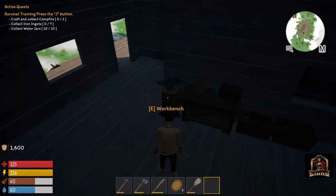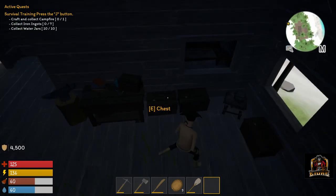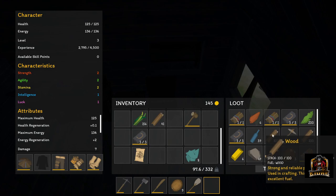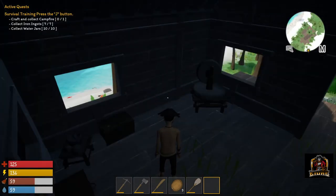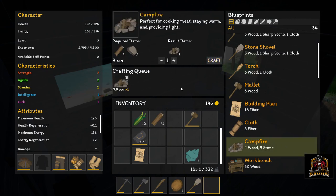Craft a campfire - so we're gonna craft another one and collect iron ingots. We've got iron ingots for days now, right in one of these chests here. What do we need for the campfire? Four wood, nine stone. Do we got all that? We do. Alright, let's build this.